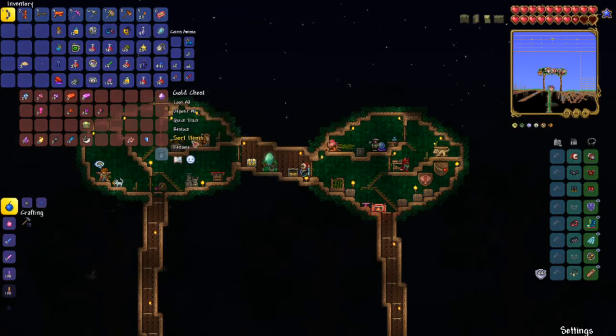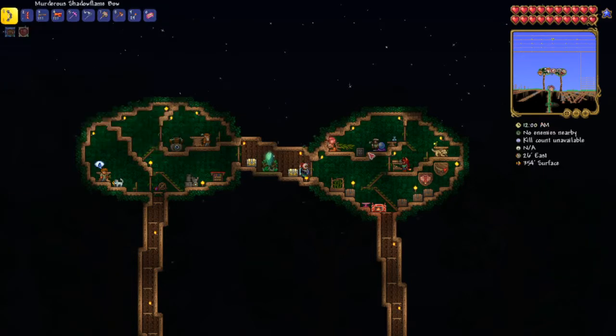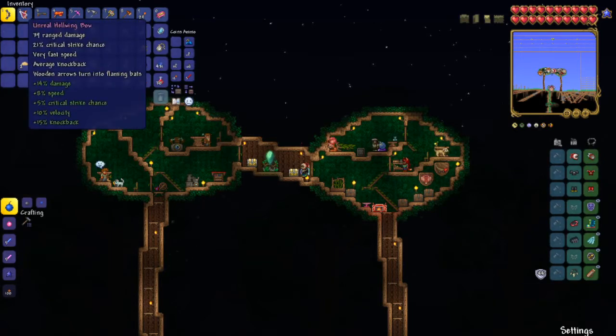Once I managed to find a gelatin crystal, I've been collecting certain items. I've got a molten quiver - quite happily menacing - and a ranger emblem. I also switched out the quad barrel shotgun for just the normal shotgun because I can upgrade that to the onyx blaster. Most importantly, I got the shadowflame bow from the goblin army.